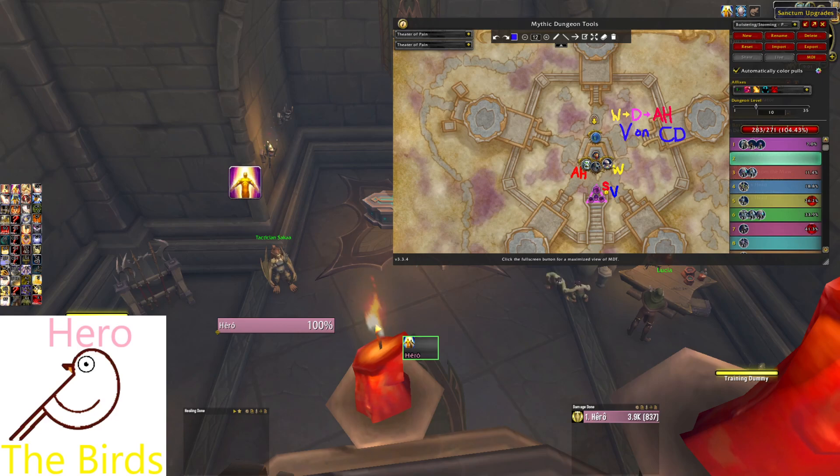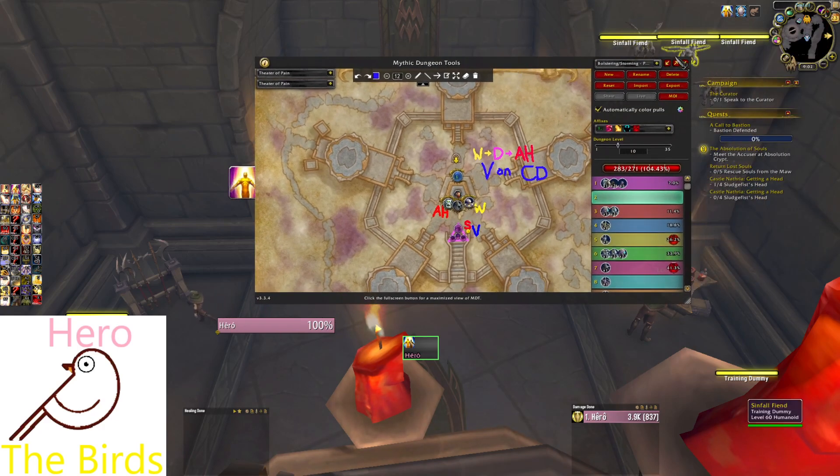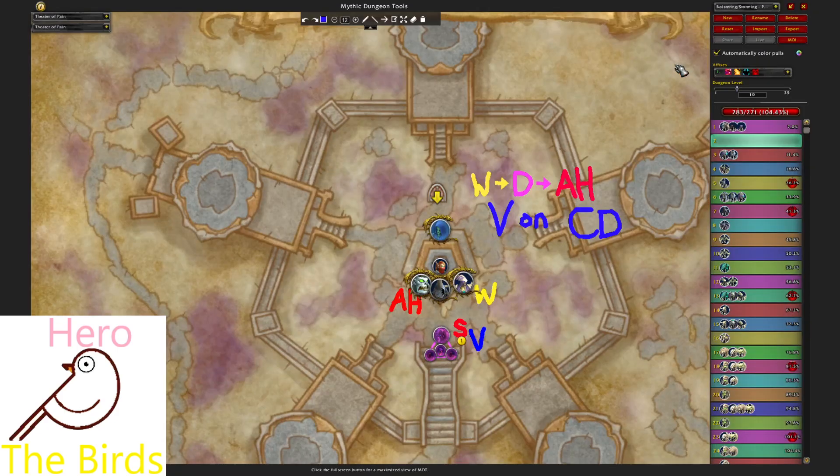What Mythic Dungeon Tools can do is offer you a basic layout or template that you can work your own ideas into, and you can double-check and see what's going on. I want to show you an example of Mythic Theater of Pain to talk about what I'm thinking from pull to pull. It's a good dungeon to explain because it's broken down into several tiers. Let's get going.